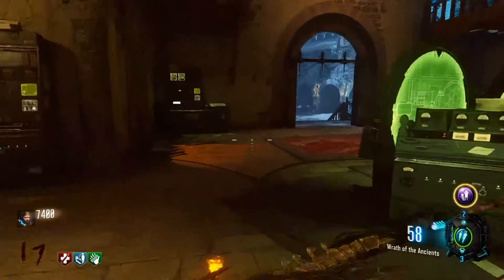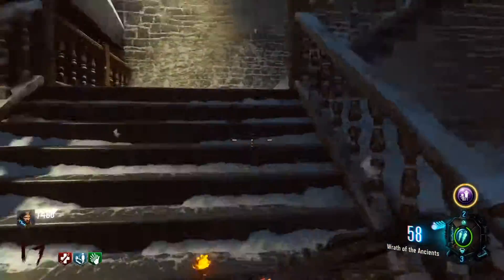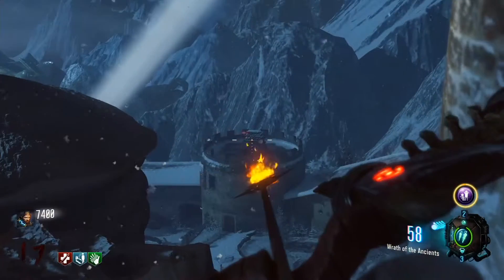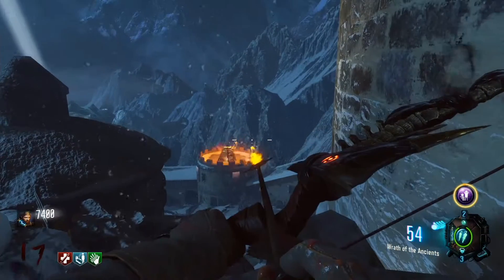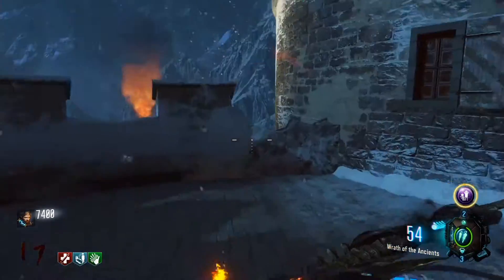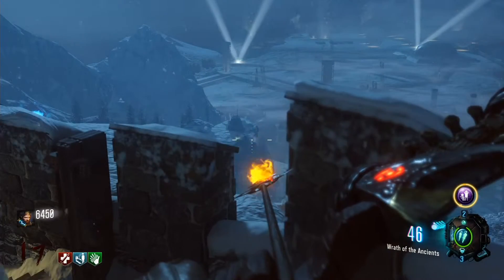So for this next step, what you're going to need to do is there are these wooden spots that are all over the map. There's three of them, and you're going to want to set them on fire with your bow. There's one located right here on the side of the clock tower, and there it is. You can see it on the screen there, and I'm trying to shoot at it — there we go. Obviously, it's pretty notable when you've done it correctly. It'll light on fire like that, and smoke will start to come out. Remember, there's three of these and you have to hit them.